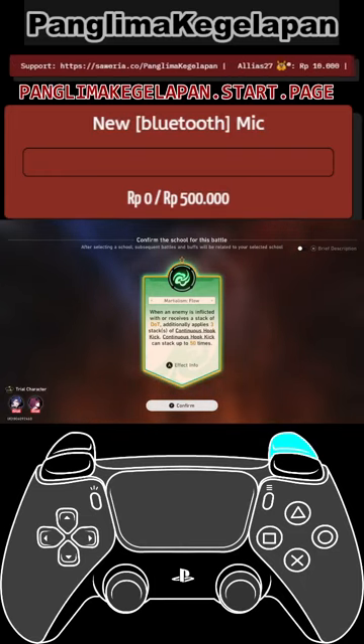When an enemy is inflicted with or receives a stack of DOT, additionally apply three stacks of Continuous Hook Kick. Continuous Hook Kick can stack up to 50 times. So let's say that you are inflicting five wind damage, so it's gonna be like x5, kind of like a 15 in total.